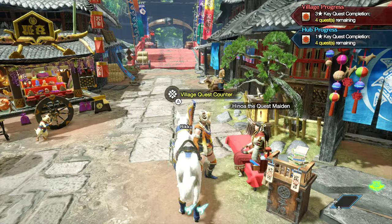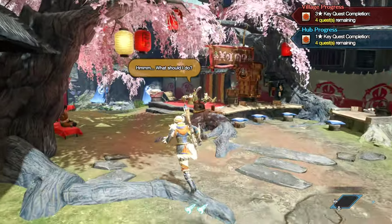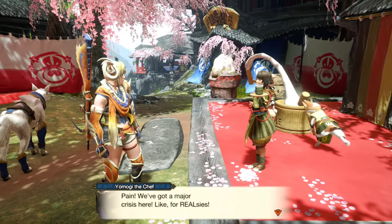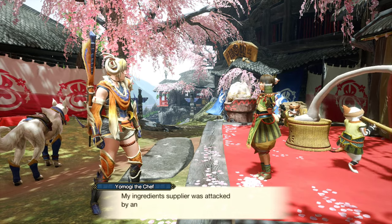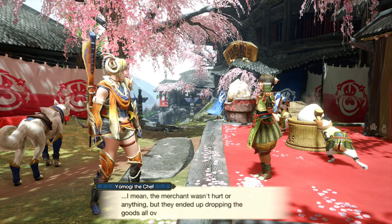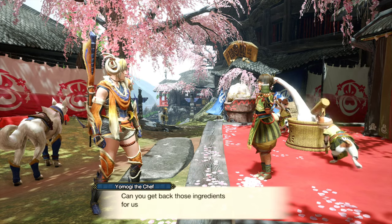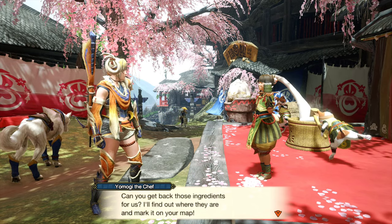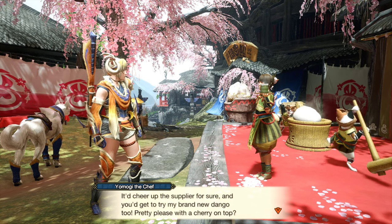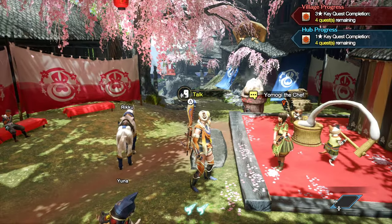We'll come back to this in a little bit. Looks like we have an optional side quest. A villager says: 'My ingredient supplier was attacked by an army of terrible bloodthirsty monsters at the shrine ruins. The merchant wasn't hurt or anything, but they ended up dropping the goods all over the place running away. Now they're super down and feeling guilty. Can you get back those ingredients for us? I'll find out where they are and mark it on your map.' So we have a gathering quest called Supply Run, and this will give us some more dango.